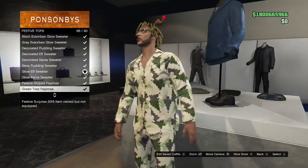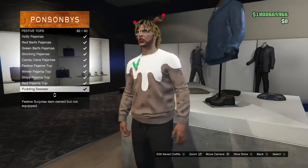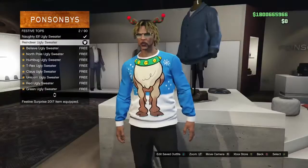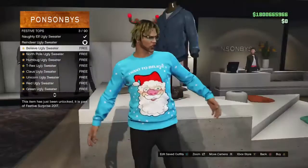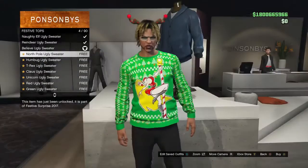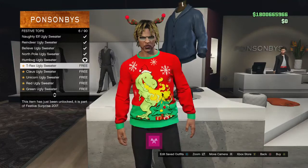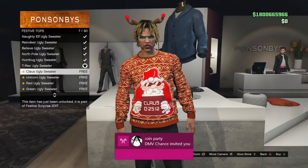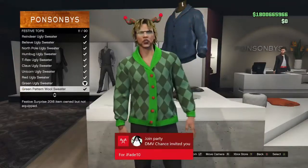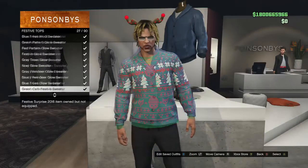We got some new festive wear. We got the Naughty Elf Ugly Sweater, we got the reindeer ugly sweater, we got the Believe, North Pole, Humbug, T-Rex, Claws, Unicorn — there's red, green. And that's all for the festive tops. Of course they ain't got no new t-shirts.